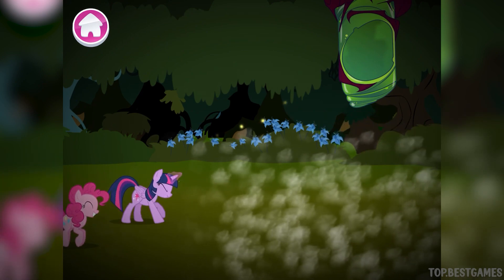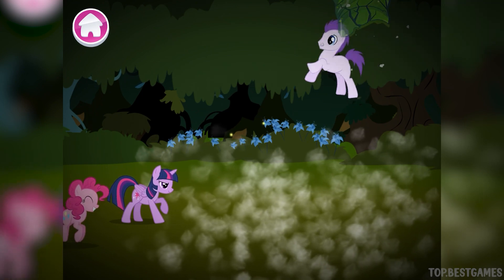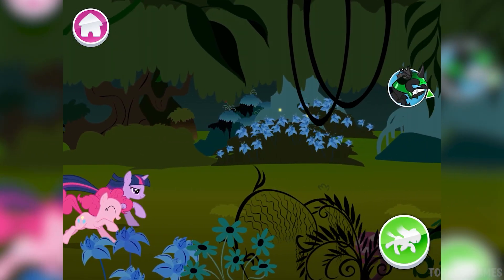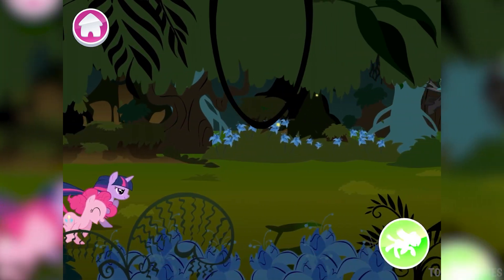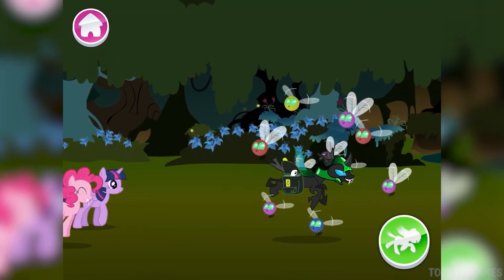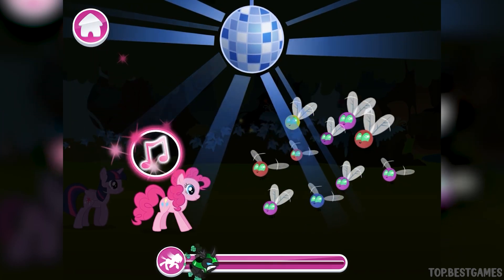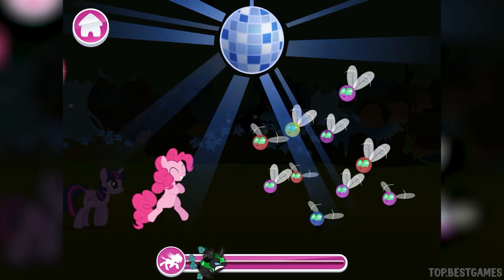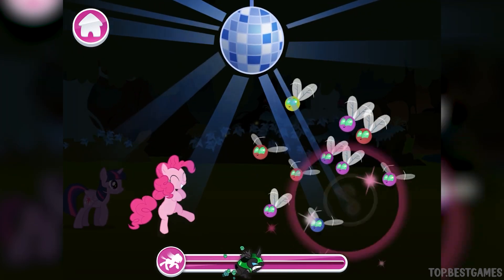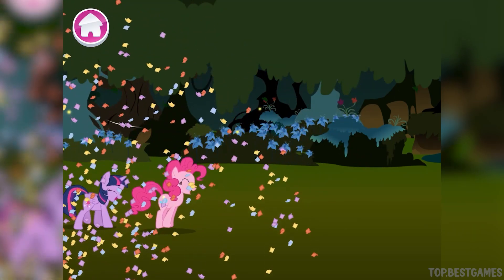Whoa there! Twilight Sparkle can move things with her magic. Use your finger to help guide the object to the right place. Great job! You're gaining on it! Now what? Pinkie Pie's dance will put bad guys in a trance. Smart thinking. Back to the chase.